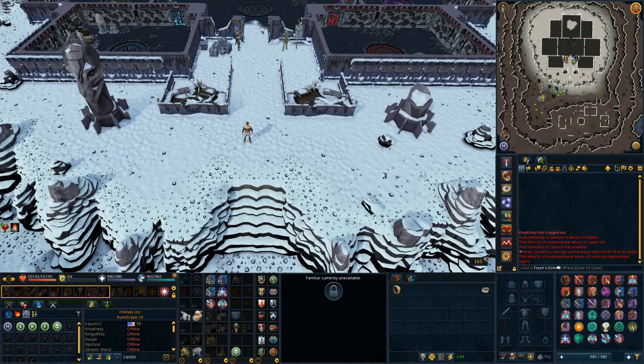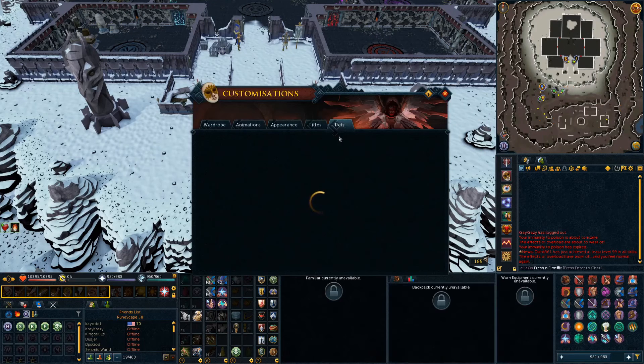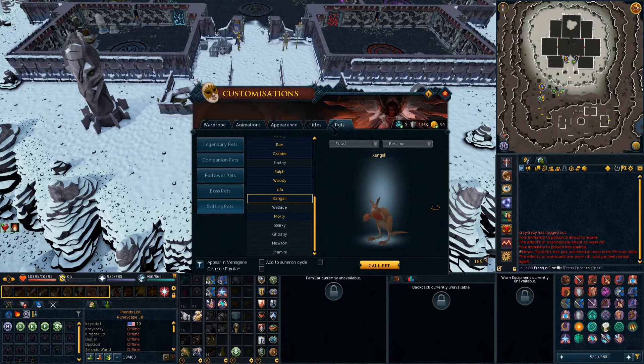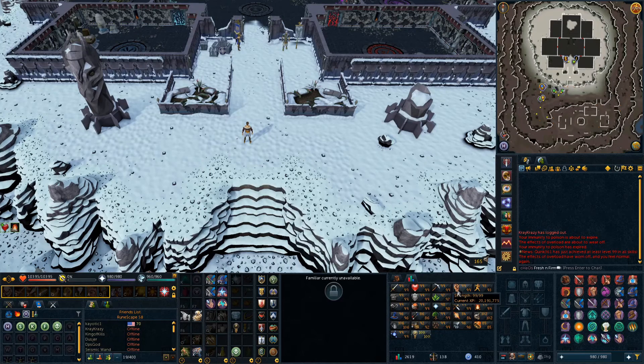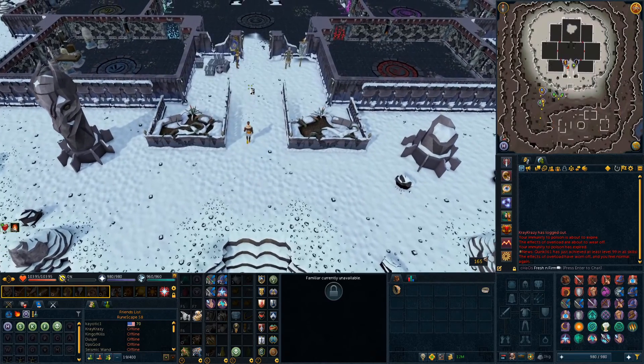One thing I never mentioned — I did get the Strength Pet. I managed to pick up Kangali the Strength Pet at around 20 mil XP for that, which was nice. I've now switched my XP over to Attack while meleeing, because that's my preferred 120 Cape. If I'm going to get either one, I'd rather have the Attack one. I might have also gotten a Runecrafting level to 84, not sure.